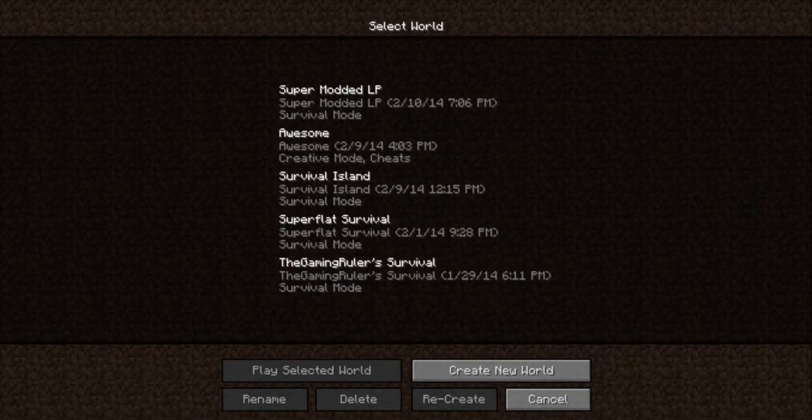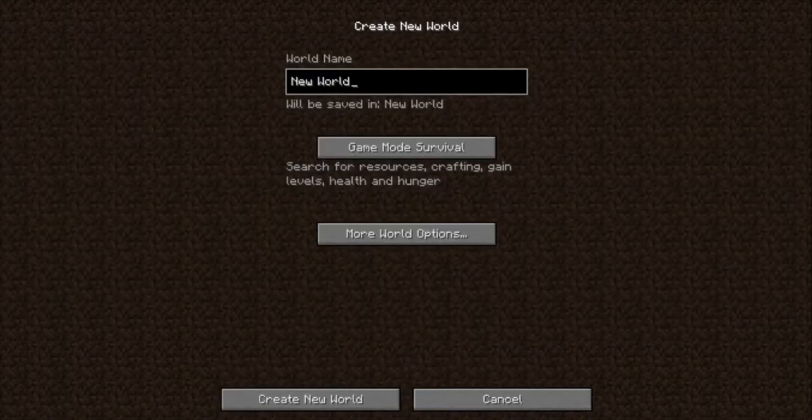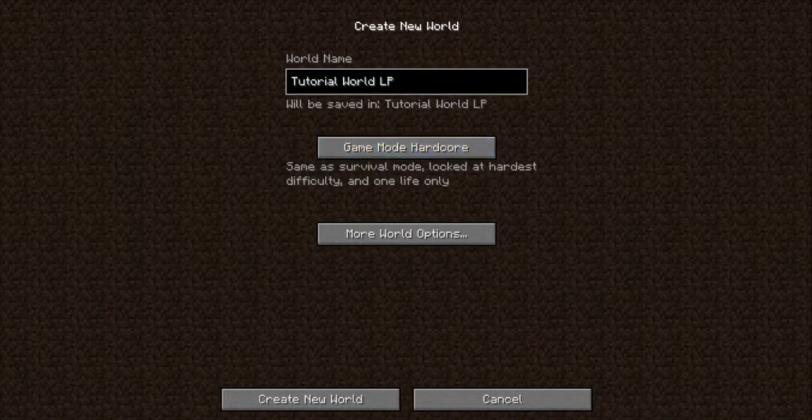Click on single player, then click create new world, then just name the world. I'm going to name mine 'Tutorial World LP.' If you click on game mode, it defaults to survival. If you click on it, it'll switch to hardcore — same as survival mode but locked at the hardest difficulty with only one life.